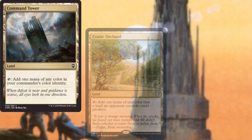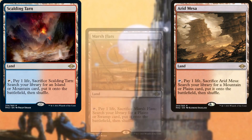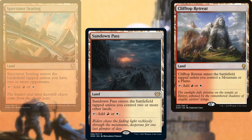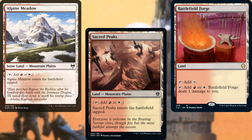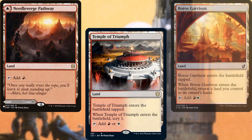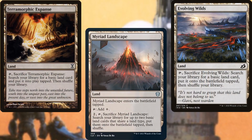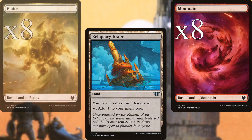Command Tower, Exotic Orchard, Arid Mesa, Scalding Tarn, Marsh Flats, Sacred Foundry, Spectator Seating, Sundown Pass, Clifftop Retreat, Alpine Meadow, Sacred Peaks, Battlefield Forge, Needle Verge Pathway, Temple of Triumph, Boros Garrison, Scavenger Grounds, Myriad Landscape, Evolving Wilds, Terramorphic Expanse, Reliquary Tower, 8 Mountains, and 8 Plains make up our land base for this deck.